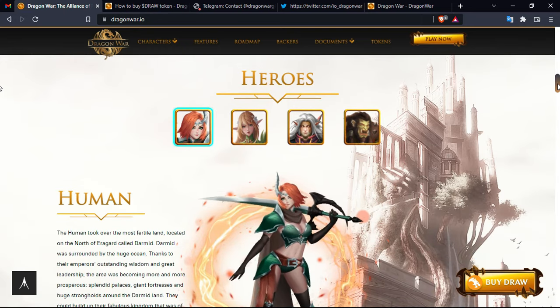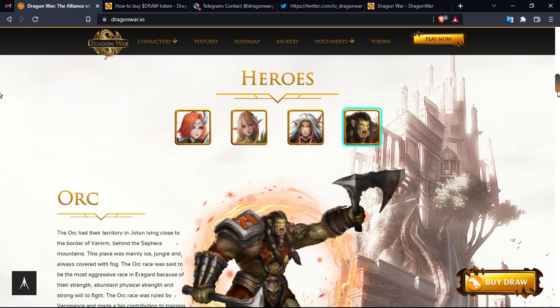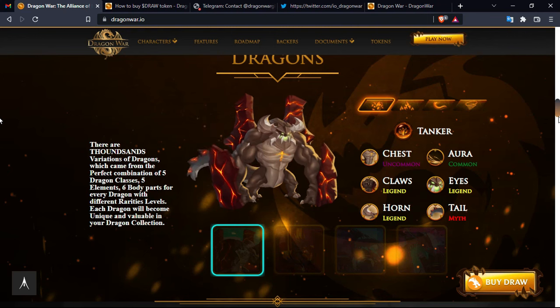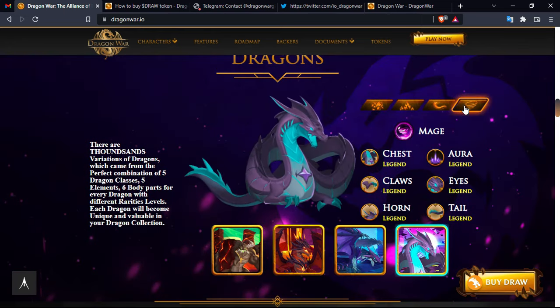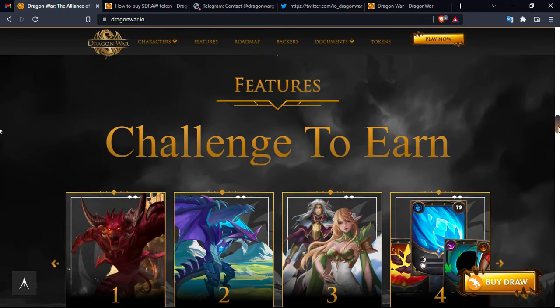The game features two kinds of characters: heroes and dragons. For heroes there are four types: Human, Health, Dark Elf, and Orc. For dragons there are also four types: Tanker, Warrior, Support, and Mage. All of them have their own powers and weaknesses.